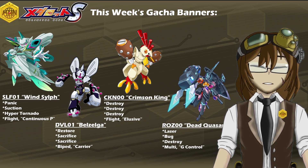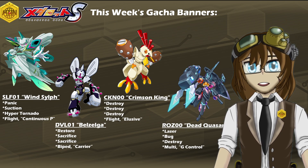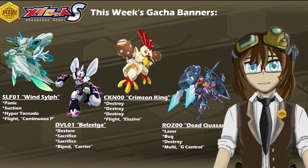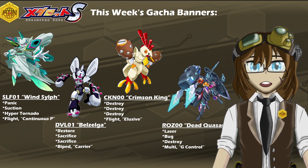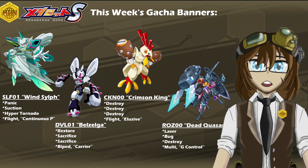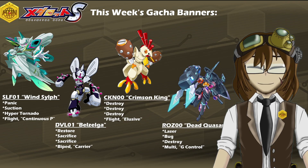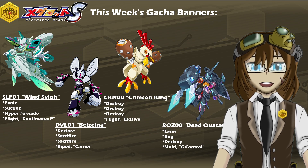We also have one that we have not seen in a pretty hot minute, and I'm not sure if that's honestly good or bad, with a return of CKN-0 Crimson King, with a kit of Triple Destroy, Melee Variant, Flight Legs, and the leg ability of Elusive. Then last but not least, ROZ-0 Dead Quasar, with a kit of Laser, Bug, Destroy, Multi Legs, and the leg ability of G-Control. It's also worth noting that Dead Quasar is capable of Tune for some extra bonuses, and being able to tune him up and grant some extra upgrades will really make him an absolute force to be reckoned with any time he's on the field.